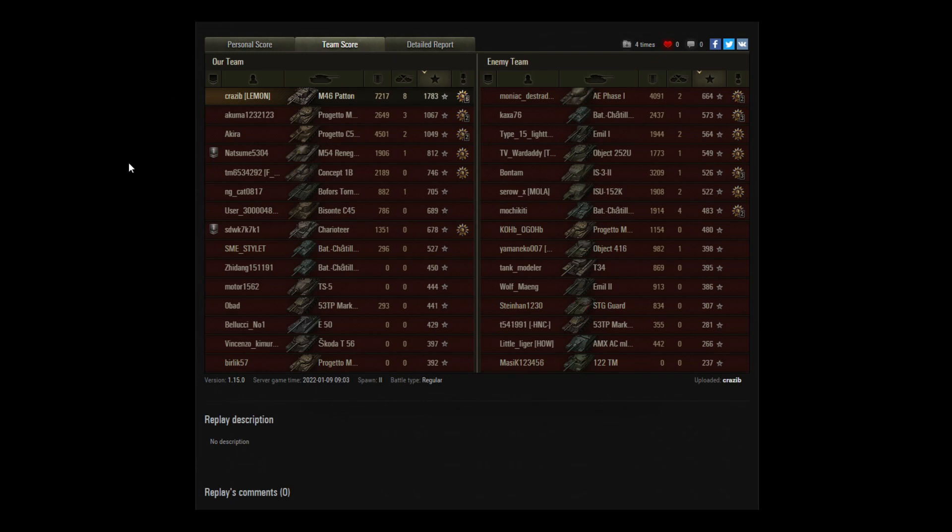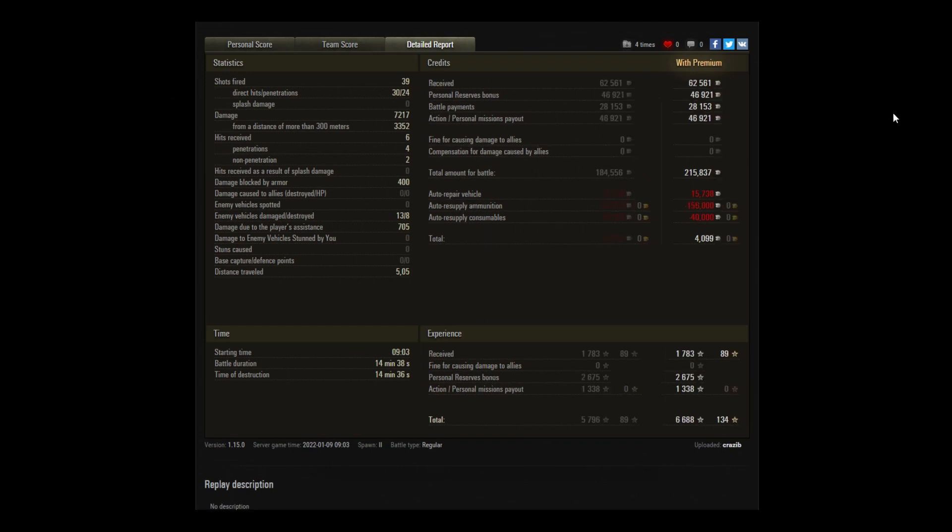It looks like there were quite a few failures in town, but on the other side, the tanks in town got the most damage — which explains why there was a walkover in the middle. The AE Phase 1 getting 4K damage and 664 base would probably get him close to an Ace Tanker as well. Krazyb fired 39 shots — 30 hits and 24 penetrations. 3.3K of his damage was done at a range of more than 300 meters. He only blocked about 400 hit points, but that kept him alive for the end. This is not a premium tank — it's a tech tree tank. He spent 158K on ammunition and 40K on consumables, but still made a profit of 4,000 credits. So definitely worthwhile.